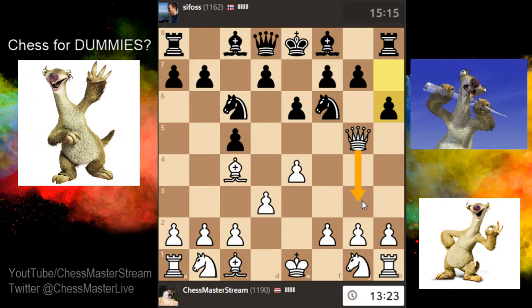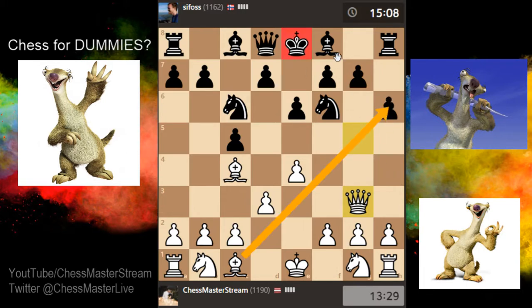This move looks okay — let's do that. At this point it feels like I could just start sacrificing things and open up their kingside, but I would like to get the knight in the game first, and maybe castle as well.